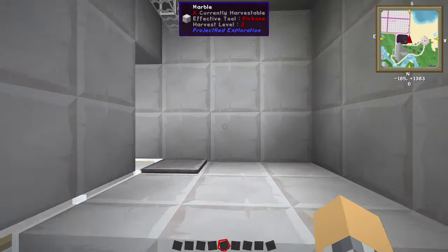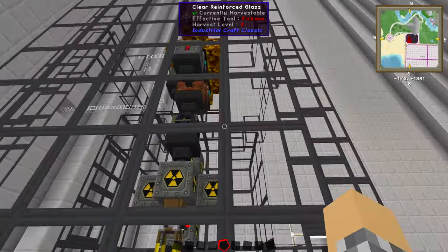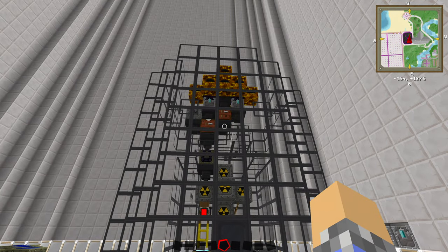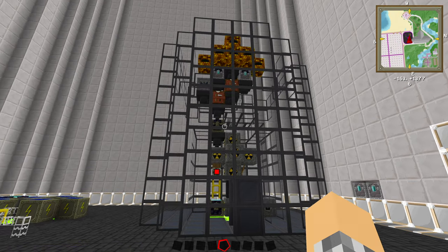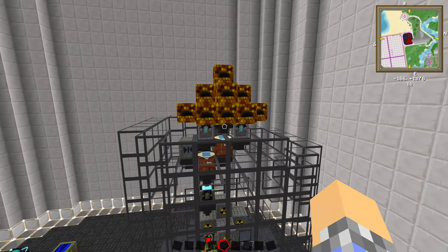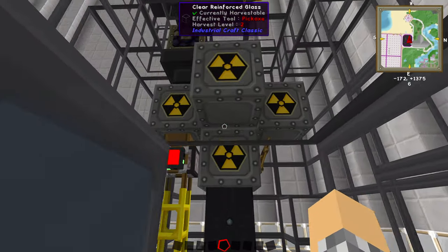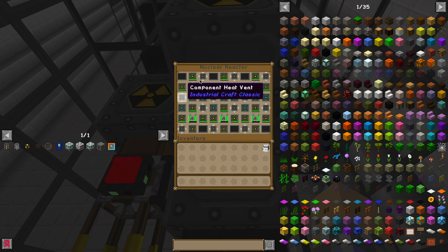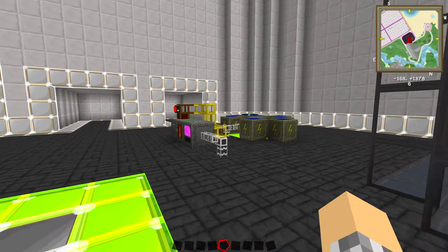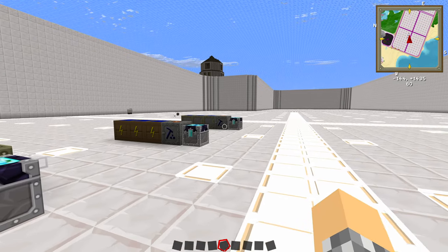This is all being powered off of my also automated nuclear reactor. It's my no-interaction nuclear reactor that generates all of the fuel and automatically constructs the quad uranium cells that then get dumped in and just run forever without me ever having to interact with it — never overheats, never explodes. Pretty cool stuff. But there you have it — that's how you can build three different versions.